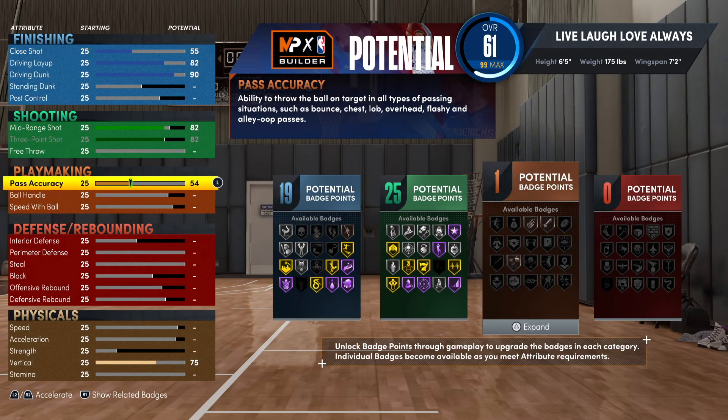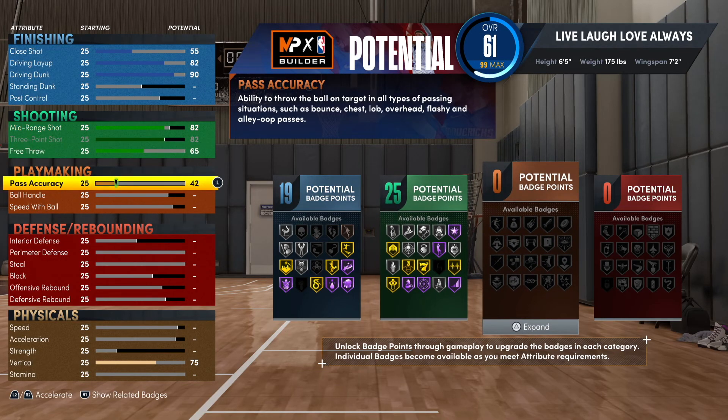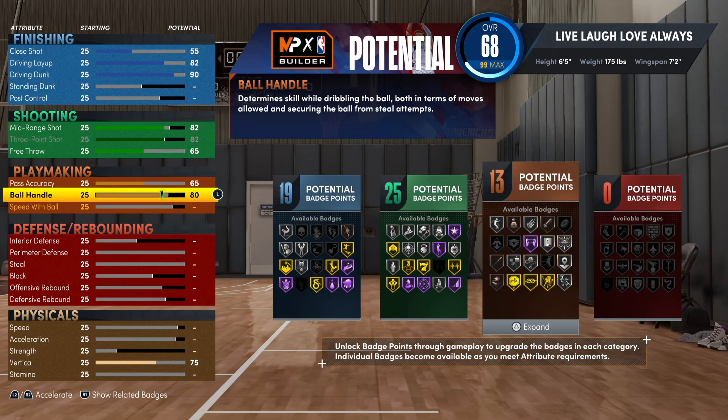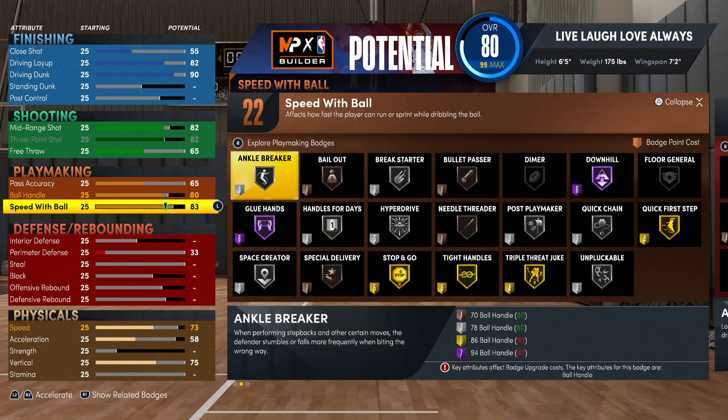For the free throw, go 65. One category up, also go 65. When you're making rare builds, I noticed that having the stamina and the free throw low somehow helps you unlock more rare build options — I don't fully understand why, but it is what it is. Then go 65 on pass accuracy, 80 on ball handling, and 83 on speed with ball.